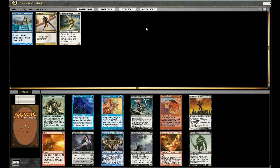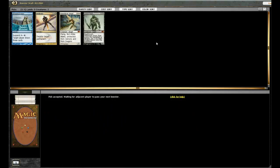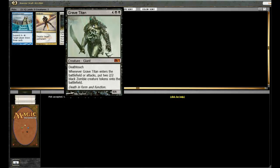Ooh, Grave Titan — that's a good one. I'm a little surprised to see one fourth pick. That's probably one of the best finishers in the cube. I don't think the rest of these cards come close, so it looks like we're drafting Esper again. The Grave Titan — I love the art on this guy. I love how the zombies are coming out of his chest. It's so cool.